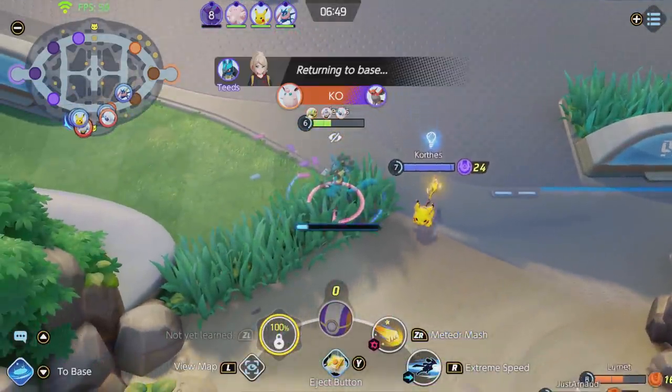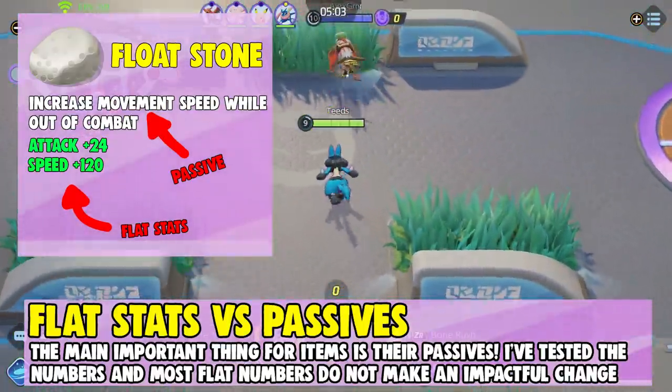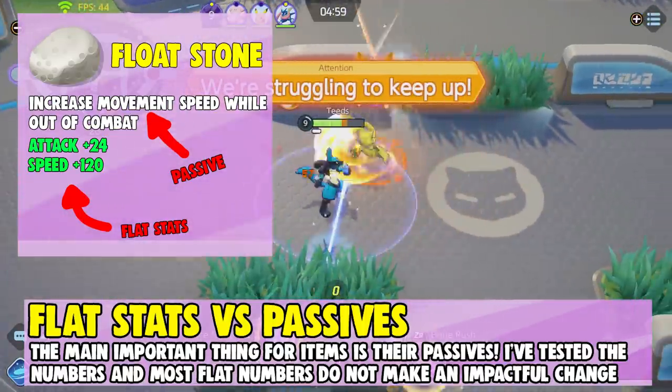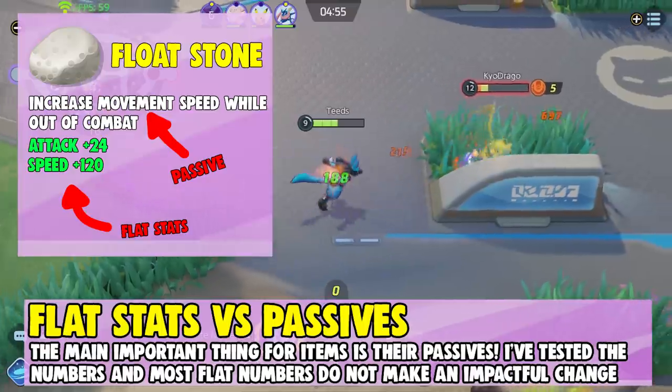The main important thing with items in Pokemon Unite are their passives. I've tested the flat stat numbers like attack stats and the flat numbers don't make a huge change. From my testing, I found that the passives for these items are more important than the flat numbers themselves.